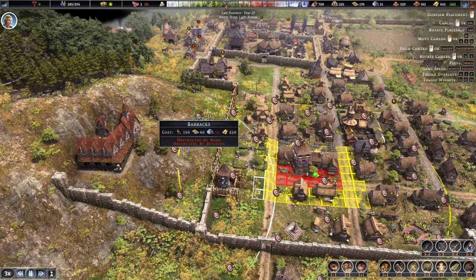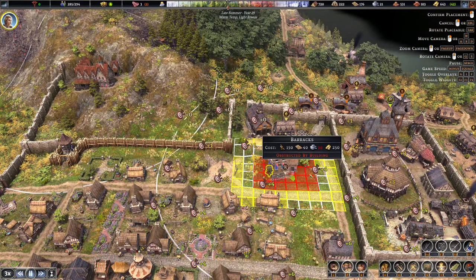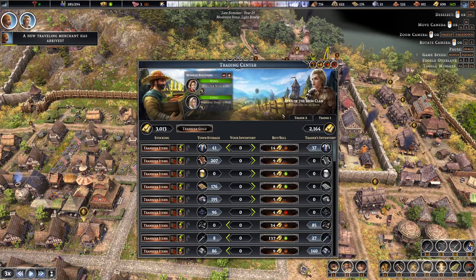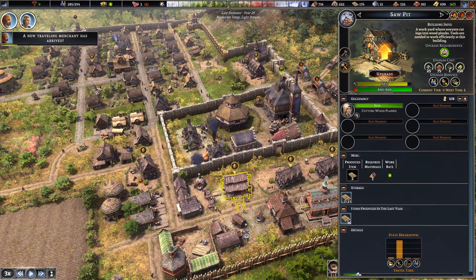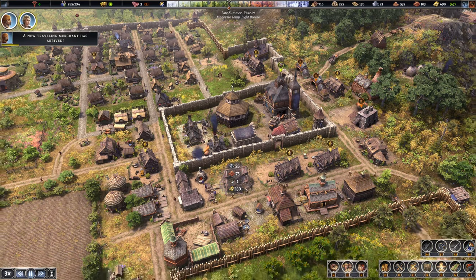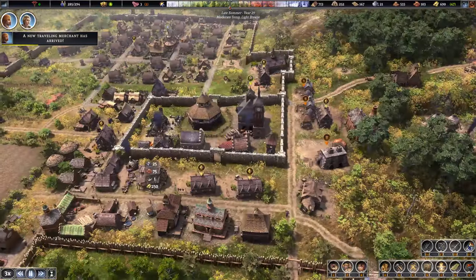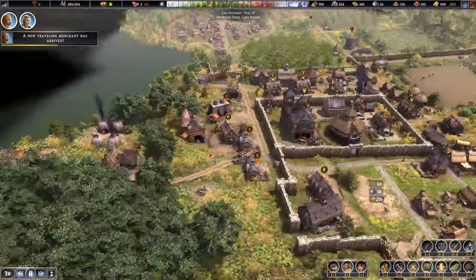Defense wise, we're going to get another barracks. Where do we want this one? I said I was going to put it here — there we go, barracks right there. That's going to cover this area as well. We'll do a bit more trading here. We could turn this on and upgrade it so we hit our quota a little bit quicker. Let's maybe do that and then we can get more furniture pumping. Where the hell did I put it? I'm confused by my own base — we're almost walled in.